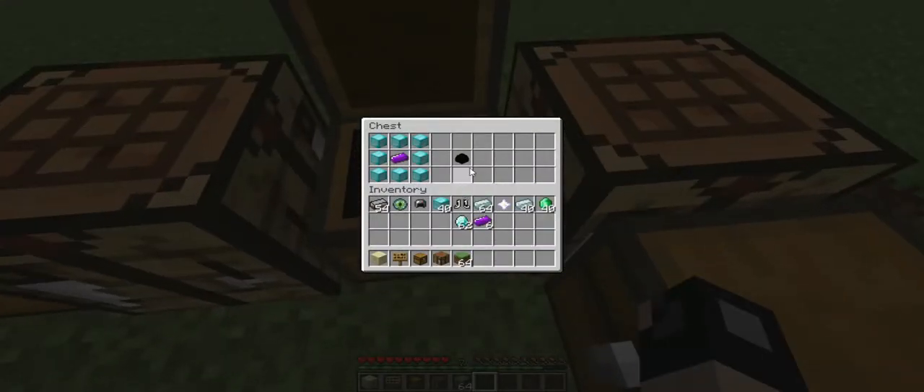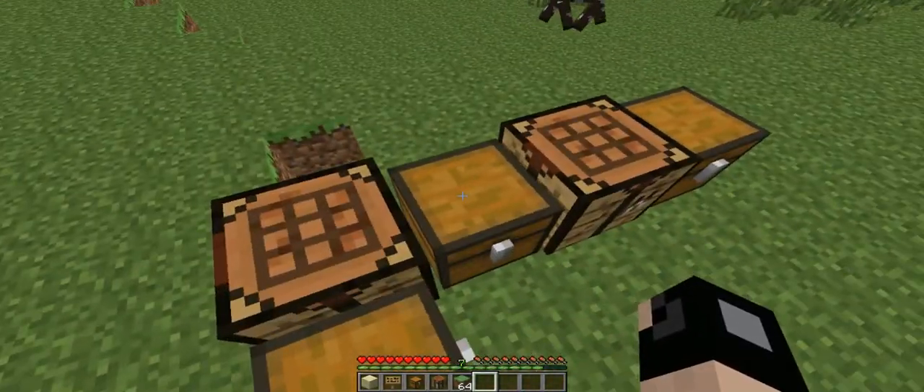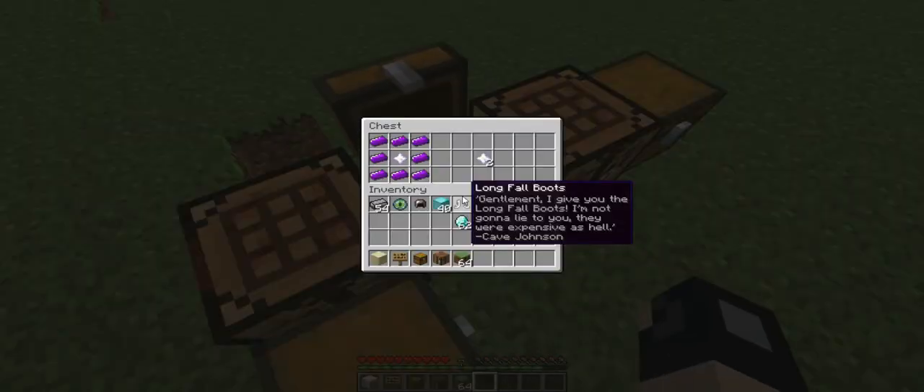This is going to be the crafting recipe for the dragon egg. If I'm not mistaken, it's 72 diamonds to get this many blocks of diamonds — you need eight blocks of diamonds around one ender ingot: 72 diamonds to do that, plus the ender ingot. Have fun trying to do that. I would rather kill the dragon, bring my piston, and take that egg. I mean, if you don't want to kill the dragon, there's another option — although technically you need to enchant yourself to kill the dragon.